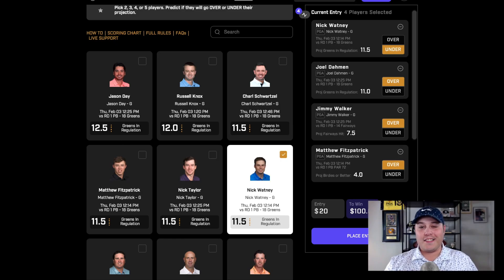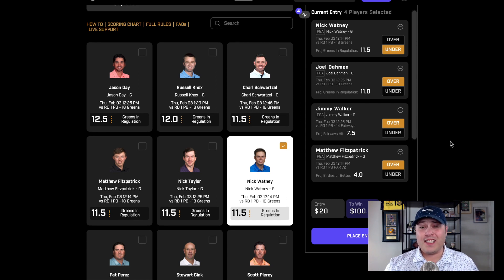These will be my top four props for round one and what is going to be my main card. On the screen you guys can see the prop board for today, and we're going to start with two greens in regulation props. At the Pebble Beach Golf Links, greens are extremely small — just 3,500 square feet on average — some of the hardest greens to hit on tour. As a result, you're looking at right around a 55% green in regulation percentage, which means even the best players on tour are looking at hitting 10, maybe 11 greens. If they're having a solid day and really on with their ball striking, 13 to 14 is reasonable.